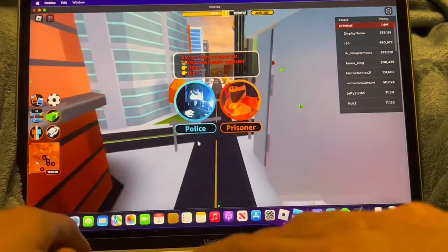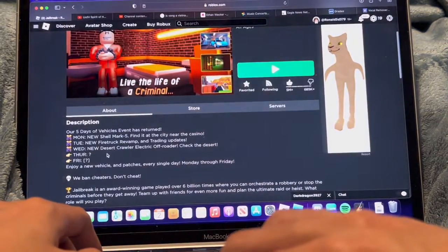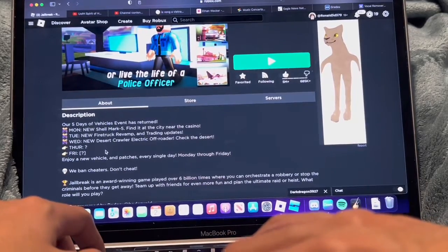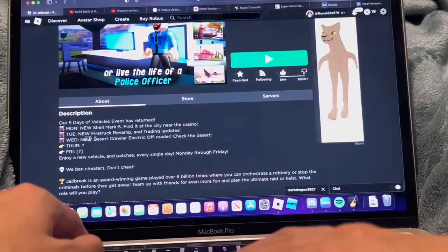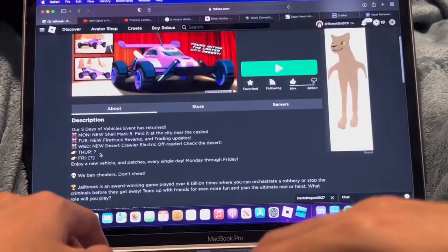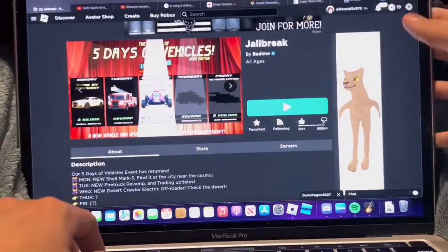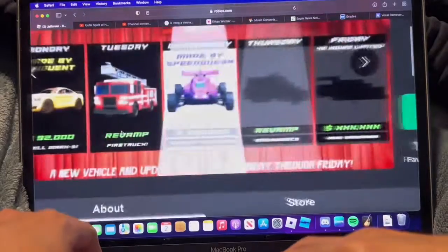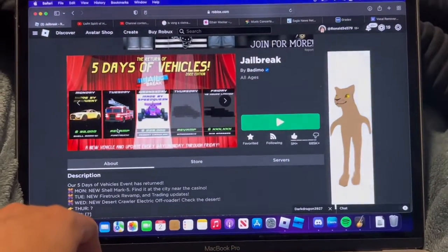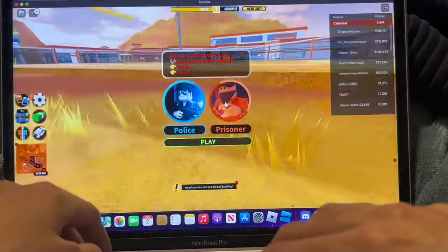What is up YouTube, welcome back to another Roblox Jailbreak video! Today we'll be taking out two new vehicles that were released on Tuesday. We're checking out the new firetruck revamp and the desert crawler, which is an electric off-roader. The desert crawler is only 229,000 in-game bucks and it's a limited vehicle.